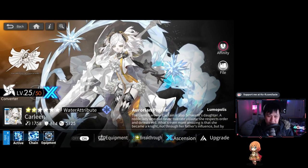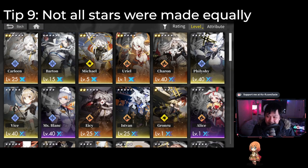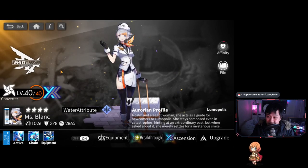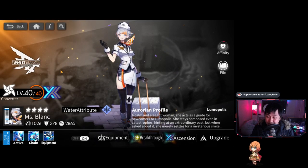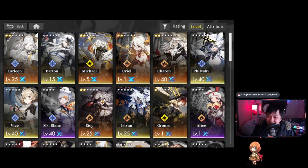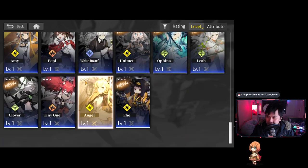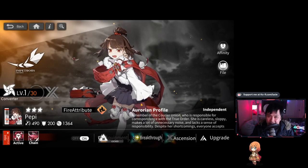Tip number nine — more of an observation: not all characters in Alchemy Stars were made equal. For five stars and six stars at Ascension 3, you should not have the expectation that every character is going to get a dual element. At max ascension, dual elements are actually limited to only five and six stars. Four stars like Ms. Blank will only ever have one element. On top of that, three stars can only go up to Ascension 2 — so it's not really a bug.